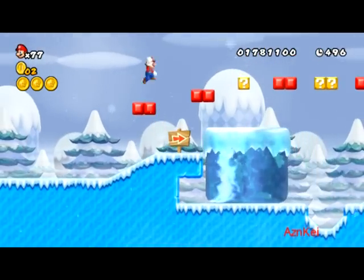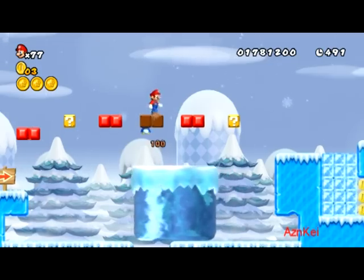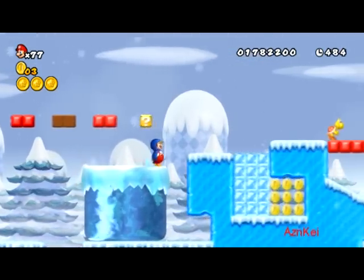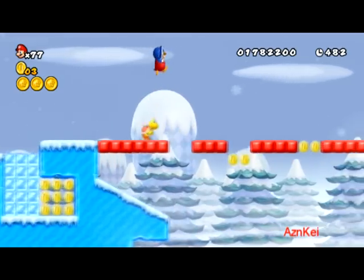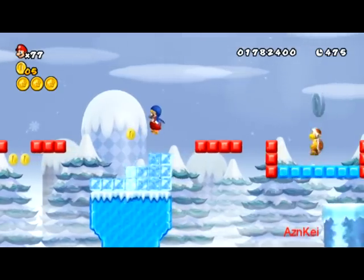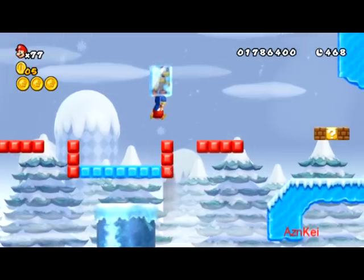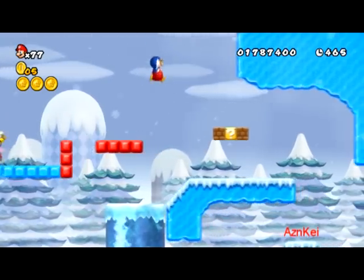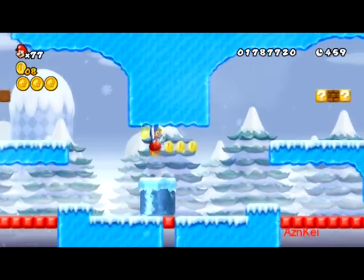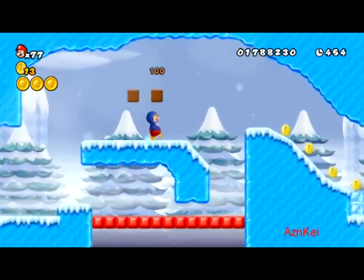Since I already managed to get all three star coins from before, I'm just going to skip most of this course here. Yeah, I'm gonna skip most of it. I'm just going to do stuff like jumping around. It's a lot easier than last time where there were no solid red blocks. Since I have the solid red blocks, it's easier to step around without falling down into the bottomless pit.